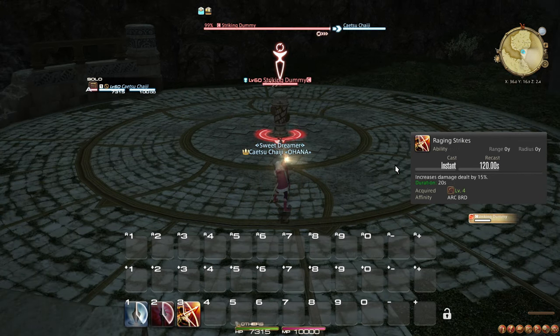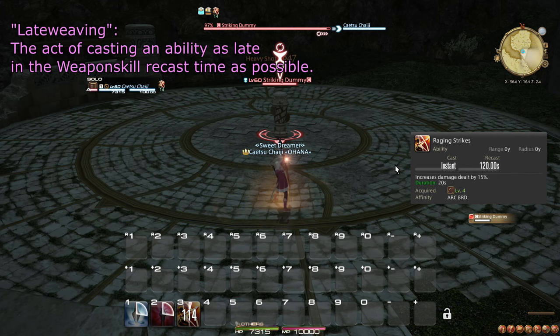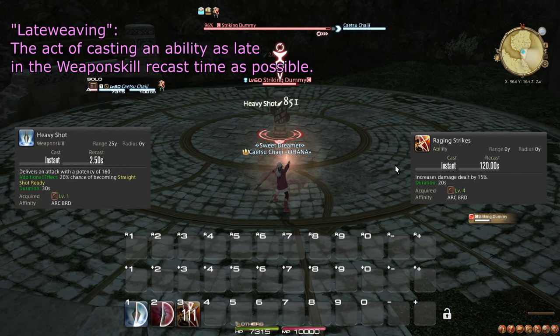At level 4, you learn the ability Raging Strikes, which boosts all the damage you do for a while. This action should be used as often as possible, but preferably you want to lateweave it to make the most of the duration. A crucial distinction between weapon skills and abilities is that while weapon skills are beholden to their 2.5 second shared recast timer,